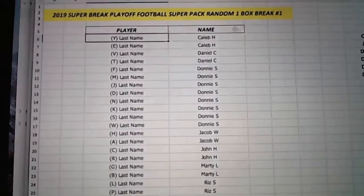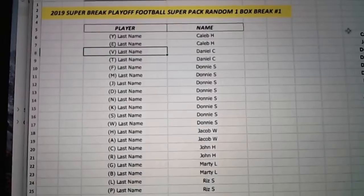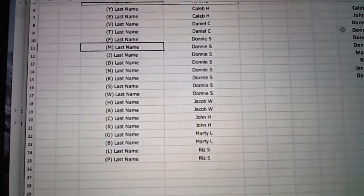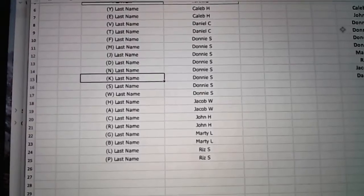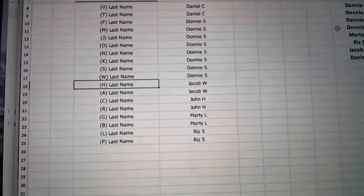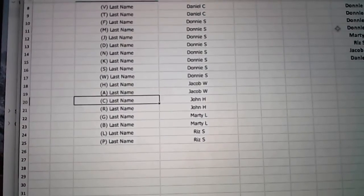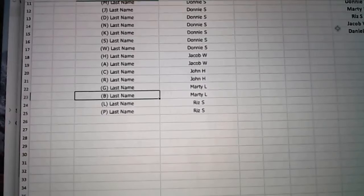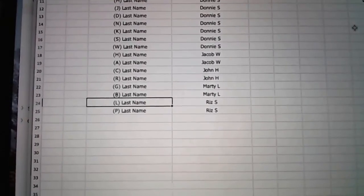Caleb H., you've got Y and E. Dan, you've got V and T. Donnie's got F, M, J, D, N, K, S, and W. Jacob, you've got H and A. John H. with C and R. Marty's got G and B. And then Riz, you've got L and P.